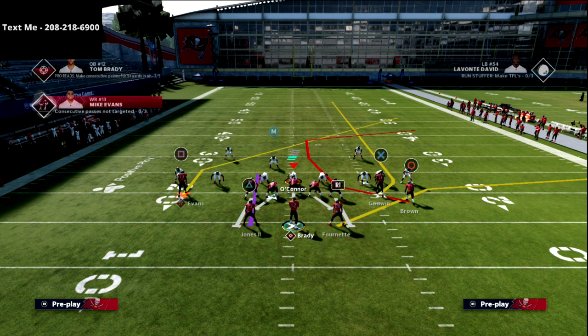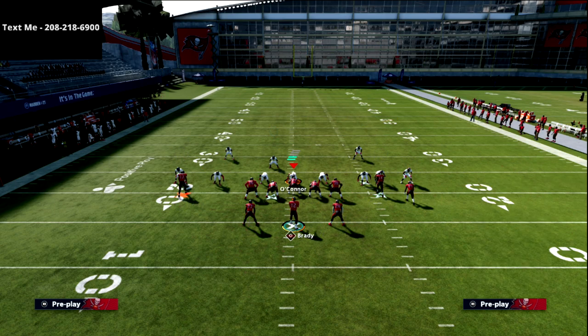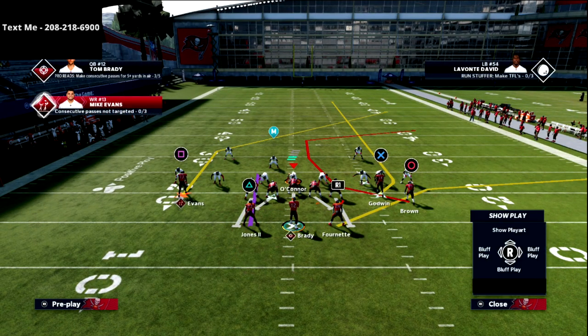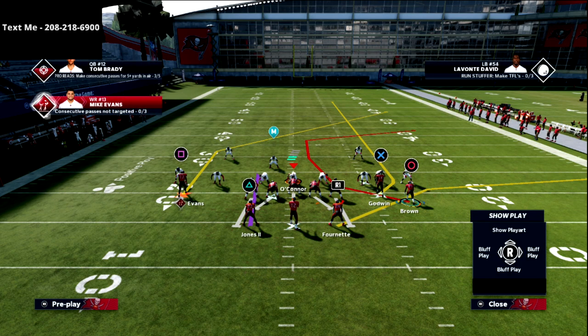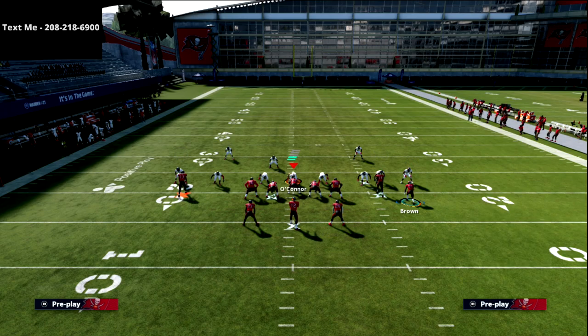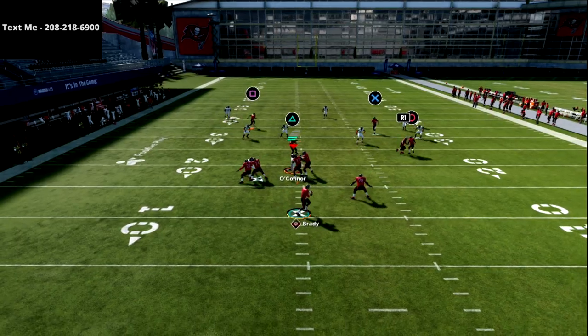Now what I like about this is if you take a look at the square route, you see that it's basically that route from curl flat. So I can smart route that post and make it go really really deep, or I can leave it on its default depth and make it more of an intermediate passing window. The other thing about this play is you don't really have to hot rack anything — that's another thing I really like. You have this really fun little C route right here that does a lot of damage against blitzes, and all I'm going to do is give it just a little baby motion.